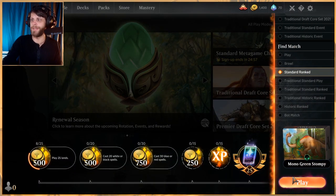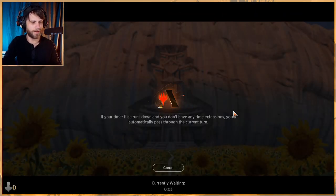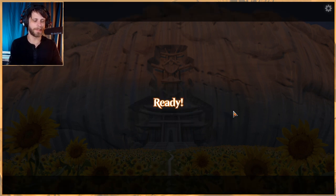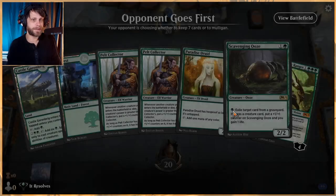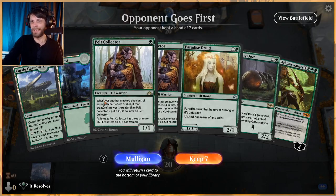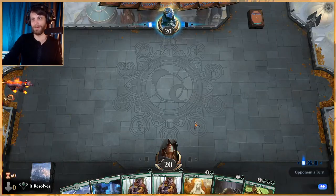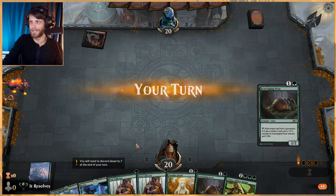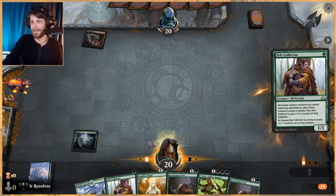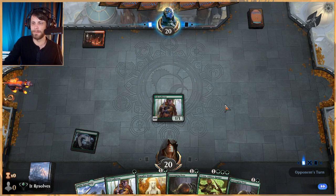Welcome to part two of this mono green stompy list. Unfortunately we didn't have very good luck in game one — we got mana screwed twice in a row, and the first game we got outpowered by a Gruul aggressive deck. Hopefully we can do better this time. The hand we're keeping has two lands and a bunch of stuff, but we don't need a ton of lands, just four. Thankfully we have Paradise Druid to help, and Pelt Collector is a phenomenal start.